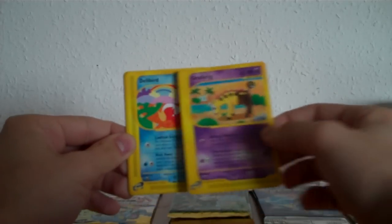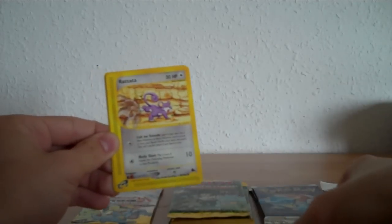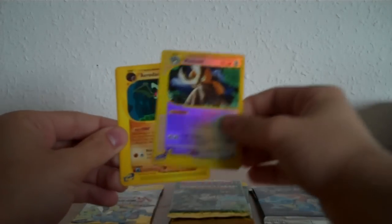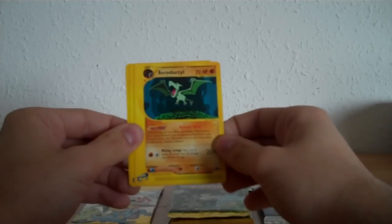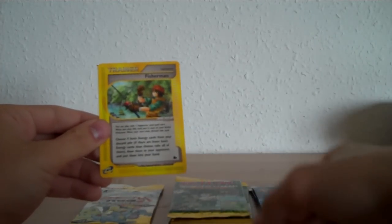Let's start. This is a Girafarig, Delibird, Weedle, Rattata, Wobbuffet, Noctowl Reverse, and the rare is an Aerodactyl — cool, I don't have this card — Omanyte, and the Fisherman Trainer.